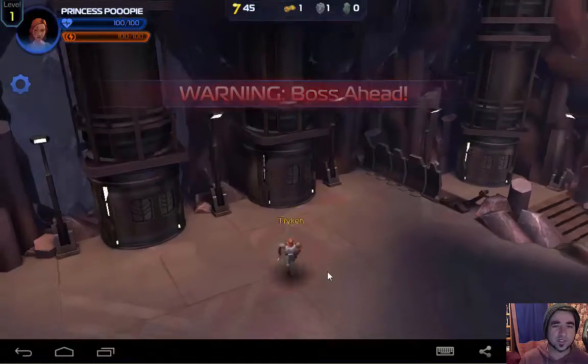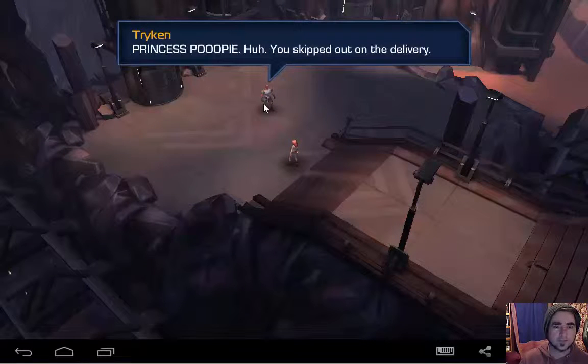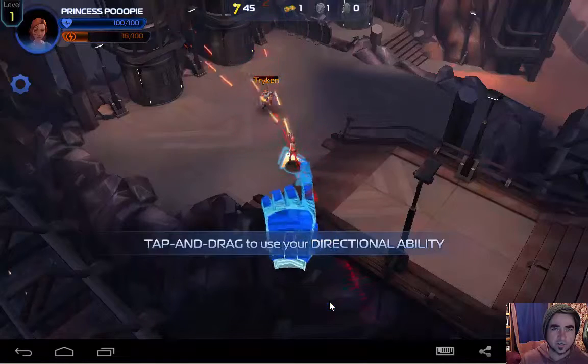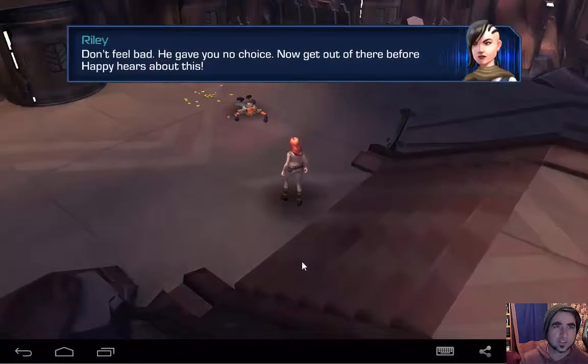Warning: boss. Awesome, boss time. Let's take him out. Tap and drag to use your directional ability. That was pretty cool. Come on, give me more. There we go, got him. Did I get some loot?